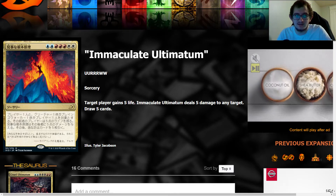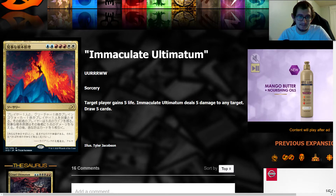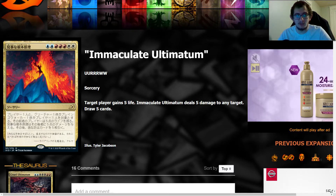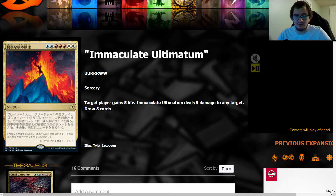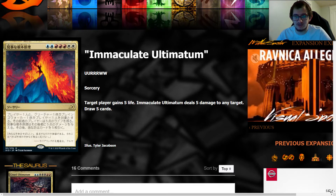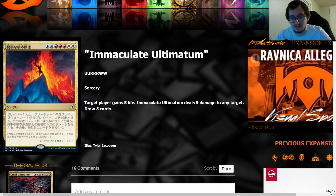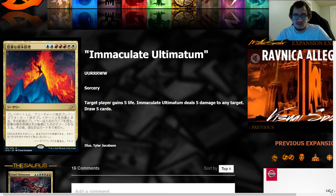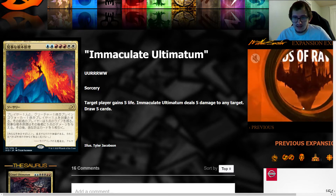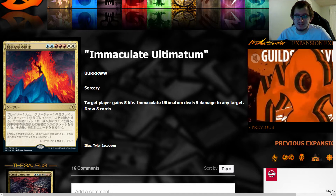Without further ado, Immaculate Ultimatum is the Jeskai Ultimatum that got spoiled just yesterday. This card costs double blue, double white, and triple red. Target player gains five life, Immaculate Ultimatum deals five damage to any target, and then you draw five cards. This is pretty crazy because this card does a lot.